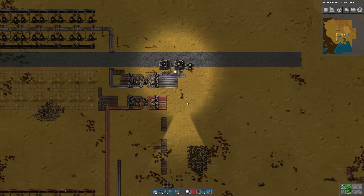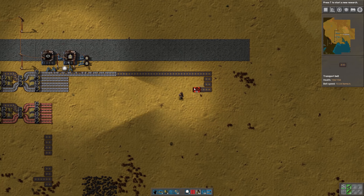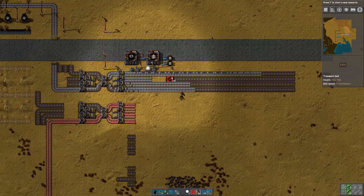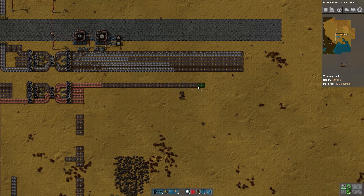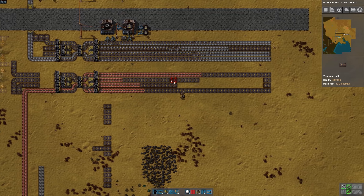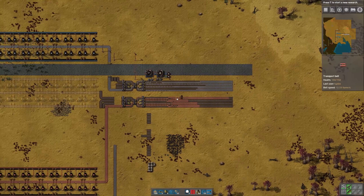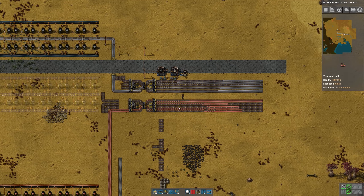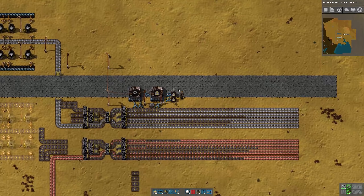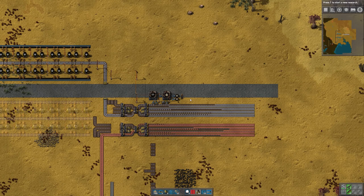So now we're making belts really fast and we can use that to extend our bus. I'm going to extend this out and start making stuff — extending copper as well. Eventually all of this is going to be upgraded to red belt. The base is designed for four iron and four copper with red belts. For now we're using yellow and that'll get us going for a while.